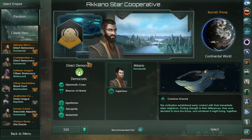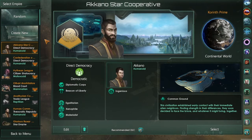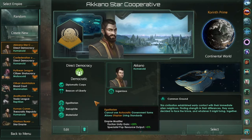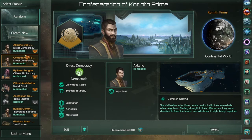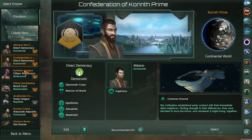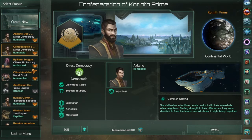We're going to go for a new game. So you can create a new one, you can select random, or you can go with one of these default ones. The one that I've done twice now is this one, and then I've created one which is a Fanatical Purifier, which you'll see later in the game if I make this a series. Maybe these aren't all default — maybe these are ones I've played before.